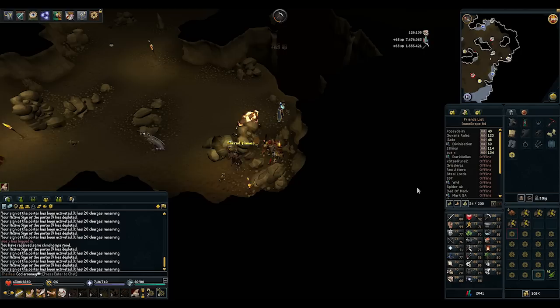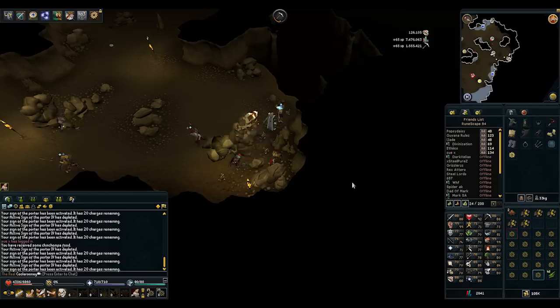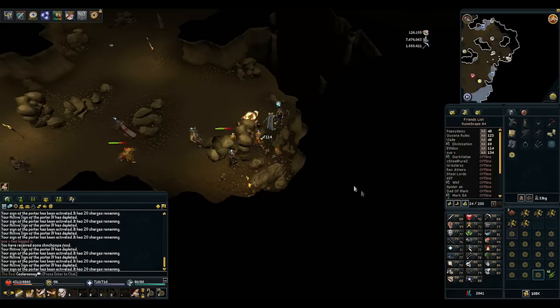I suggest doing this if you want a bit faster mining XP per hour. Usually when banking gold ores in the Living Rock Caverns you get about 60, maybe 65k XP per hour. Using this you can maybe get 75k XP per hour.